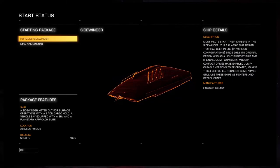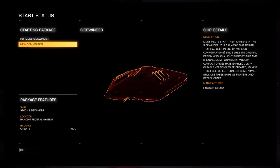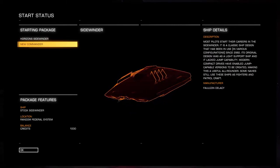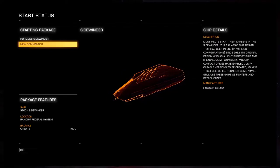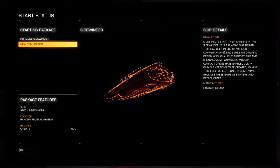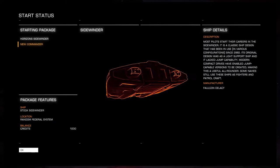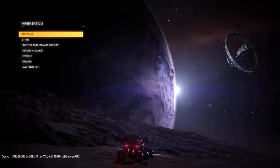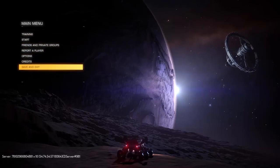On the new commander setup it just says a random federal system. Every time I've restarted this game I've started in what I think is LT 3446 or something like that - I've always started in the same system. I don't know whether that depends on the server you're on, so if you're on a different server maybe you'll start in a different starting system.